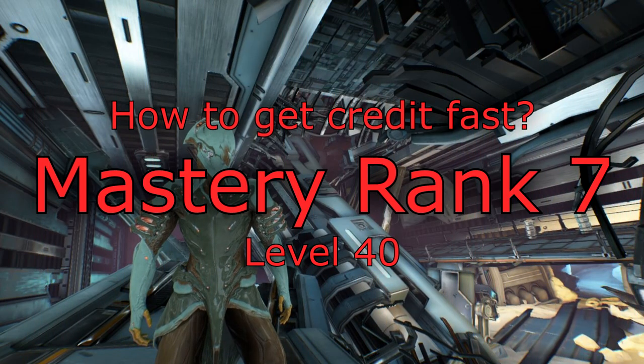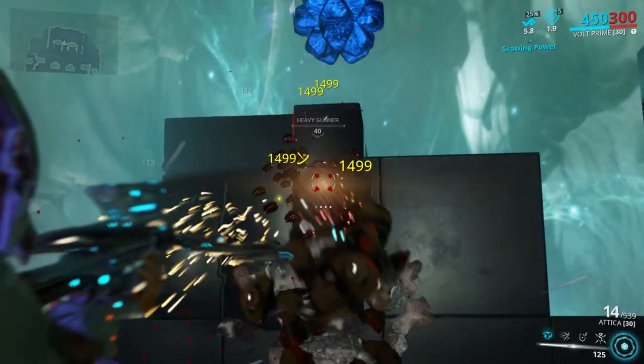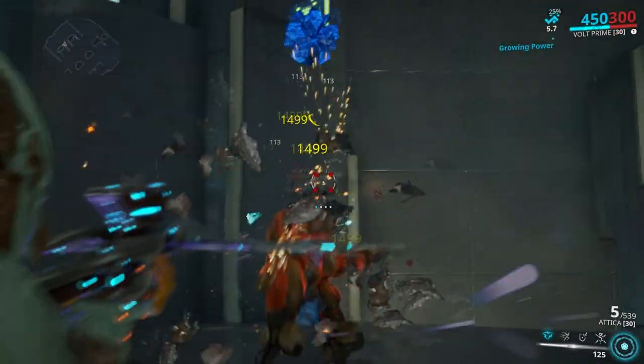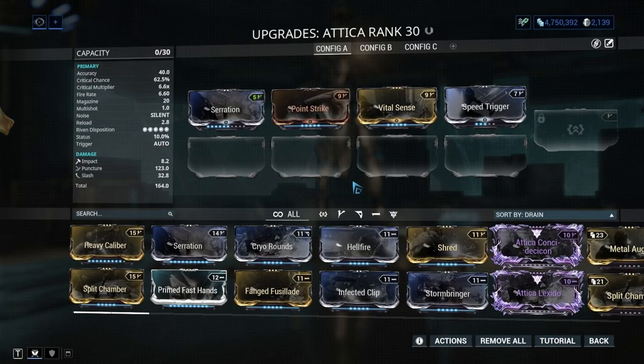Mastery rank 7 — here we start testing on level 40s. Atika: you won't see a lot of people using the Atika, but I gotta say it's definitely worth using, especially for a new player. It's not a replacement for your bow, neither is it a replacement for your Soma, but it's just good. Try it out.